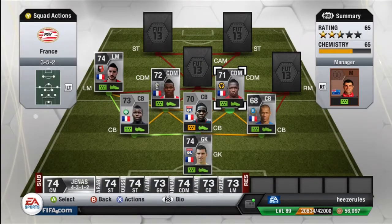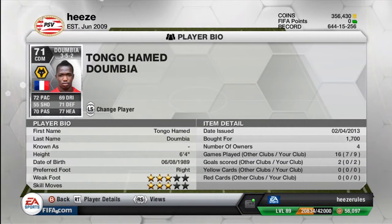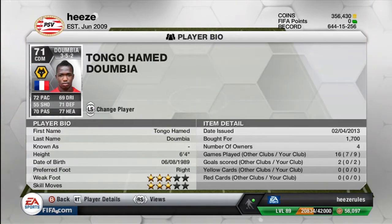The second center defensive mid is Dumbia — once again also just an amazing beast with really decent stats. The only stat that lets him down is his 55 shooting, but 77 defending makes up for it because he's just a tall big beast at 6 foot 4, 1m92 — you can't really go wrong with that. 3 star skills, 3 star weak foot, 1.7k, and he plays for Wolverhampton. He also managed to score 2 goals for me.